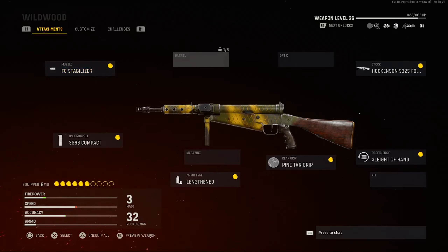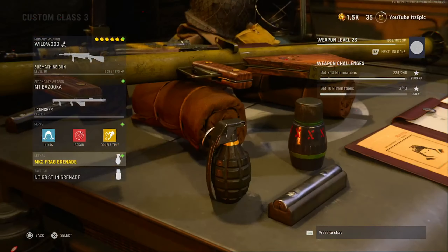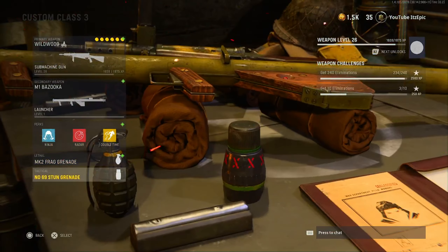Here are all the attachments — if you guys want, make sure you pause the video so you can add the attachments. For the secondary we have the bazooka, perks ninja, radar, and double time, and then frag grenade and stun. I hope you guys enjoy this video and I'll see you guys in the next one, peace.